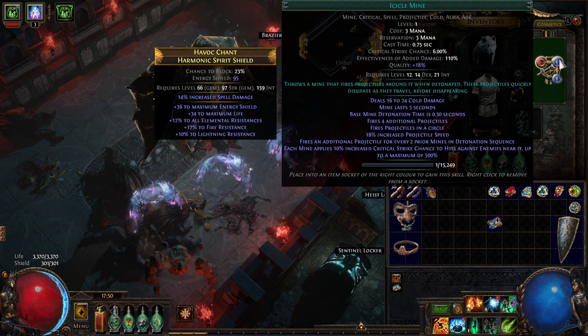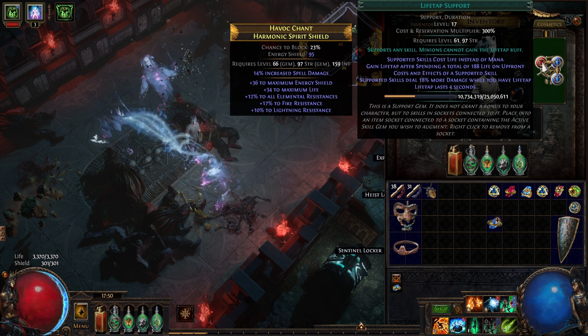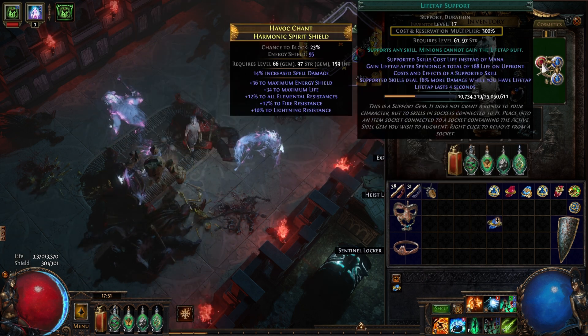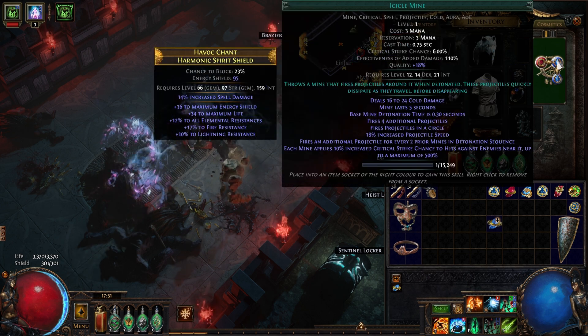The way you increase or reduce the amount of mana something uses is through the multipliers on supported gems. So this reserves three mana, and with a 300% cost and reservation multiplier, our three is now nine mana per mine.